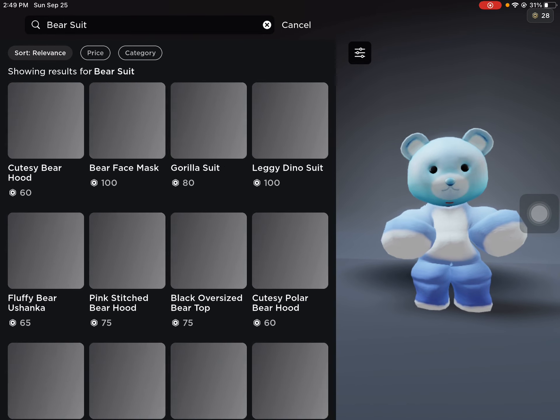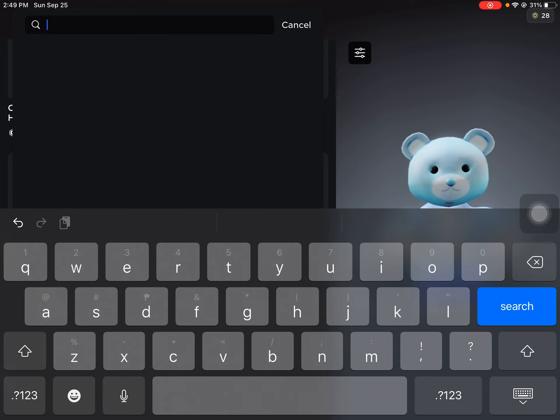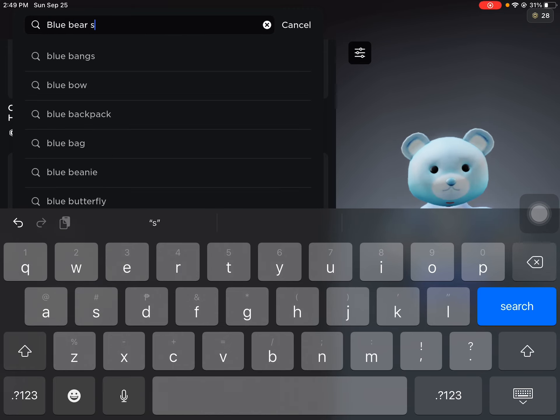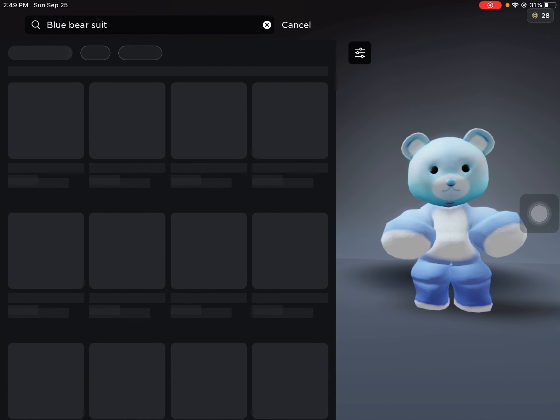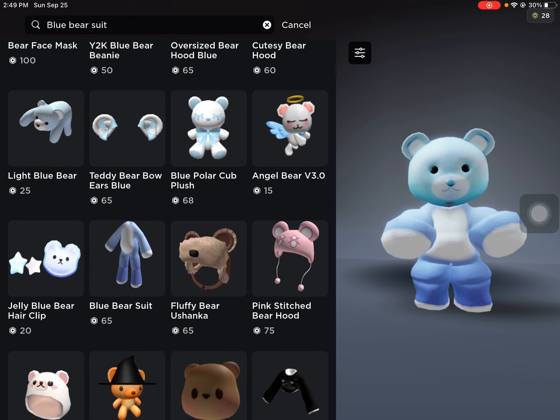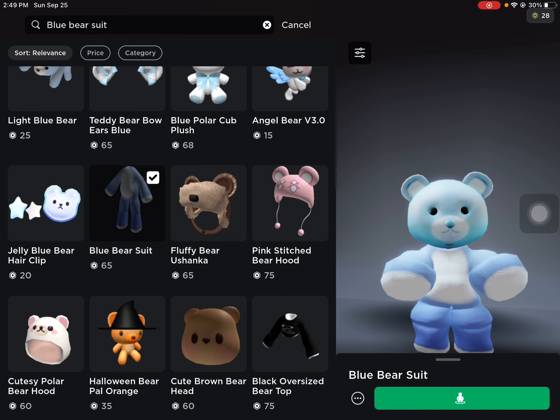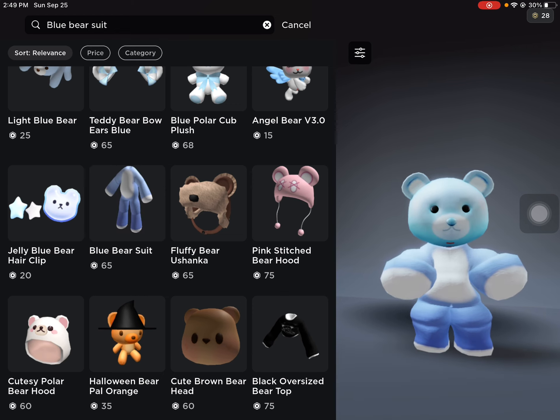You should put 'bear suit' or put a color in it — just think of a color, like 'blue bear suit', like that. You need to find that one — what I'm wearing — yeah, this one, it's the same.